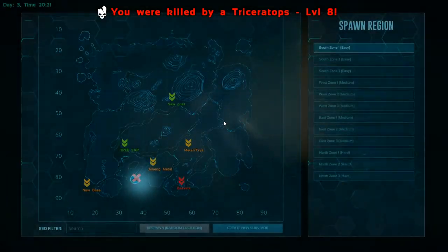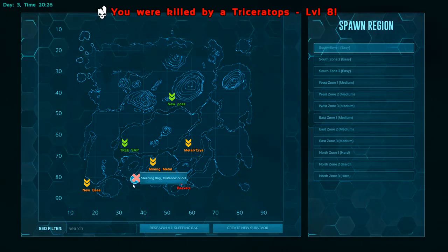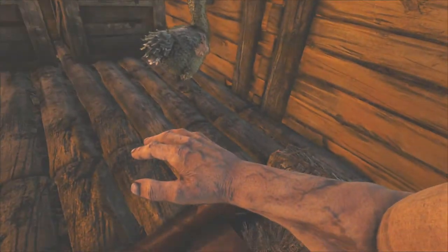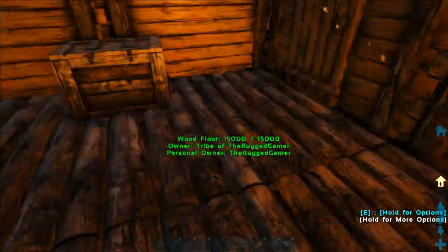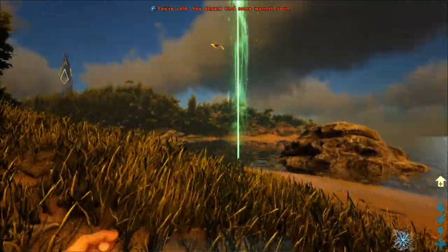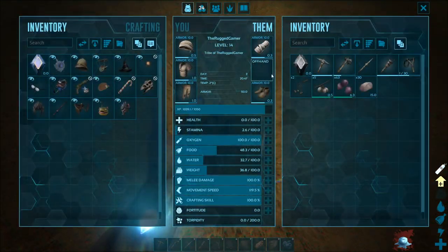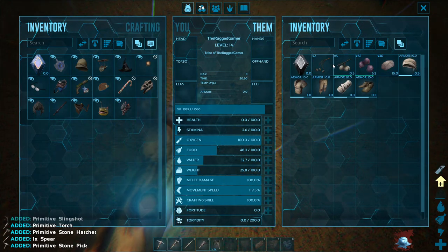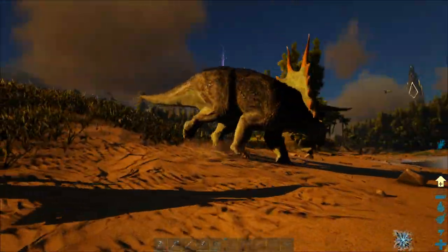That's not a problem - it was to be expected. There's our sleeping bag on the screen - click on respawn at sleeping bag. Now that's going to remove our sleeping bag so we're going to need a new one. It's coming to night time, so we need to make a decision on whether to try another tame. I'm going to get my body back - access inventory, grab all your clothing, then transfer everything over, jump out of the water. The trike is now friendly to you - it seems to have forgotten who you are.